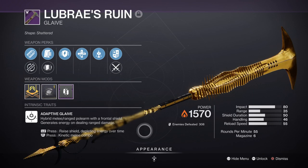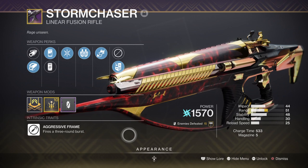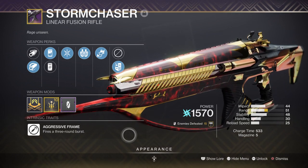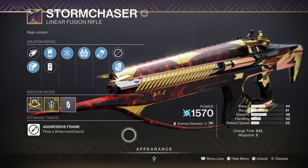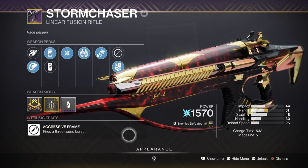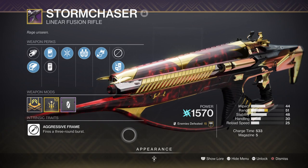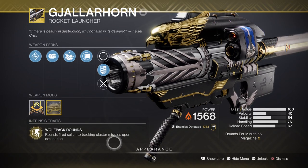Alternatively, Lubrae's Ruin is another great weapon to use if you enjoy glaives, as they have also been buffed and are borderline amazing in GMs with their damage and protection feature, making you near impossible to kill at times. For heavy, we have the Storm Chaser Linear Fusion with Well-Rounded and Firing Line — a great upcoming weapon that you'll see being useful once Arc 3.0 arrives with the buffs it may bring. It's great for applying high crit damage and as a unique 3-burst fusion can easily down targets by hitting critical spots. If that's not your thing, Gjallarhorn is a great weapon to use as well if you want even more collateral damage.